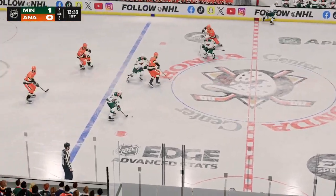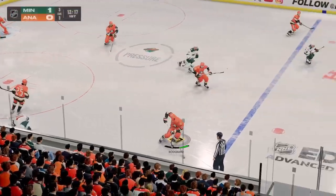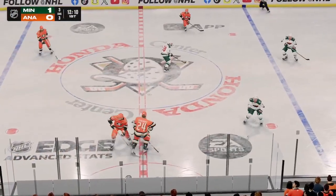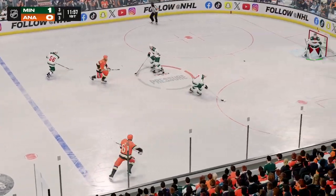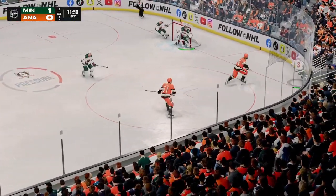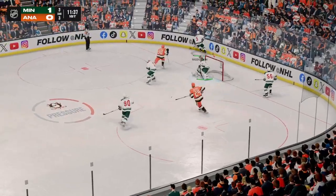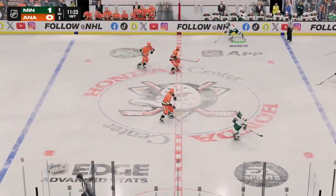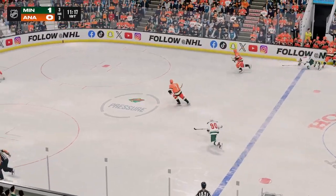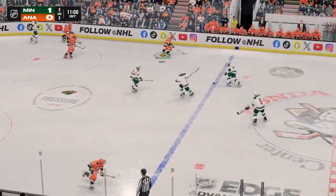Minnesota's got it in their own zone. Pokes the puck away. Anaheim's got a hold of the puck now. The Ducks work it through center — big open ice hit. You want to send a message to your opponent early in the game, and that early delivery of a bone-crushing hit does just that. Sends the pass over, puts it in deep. The Ducks gain control of the puck against the wall.